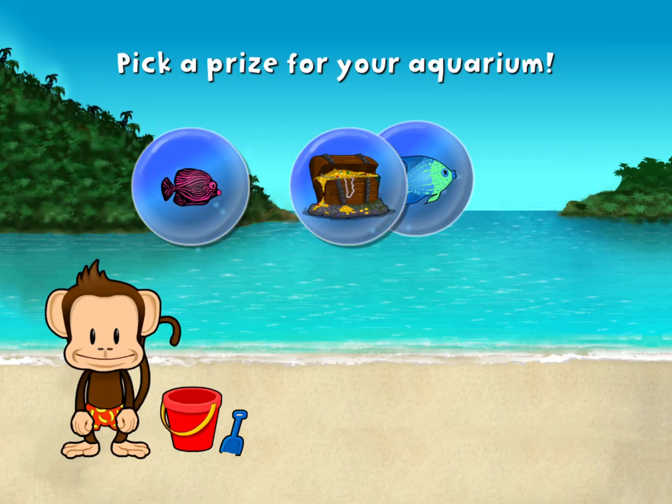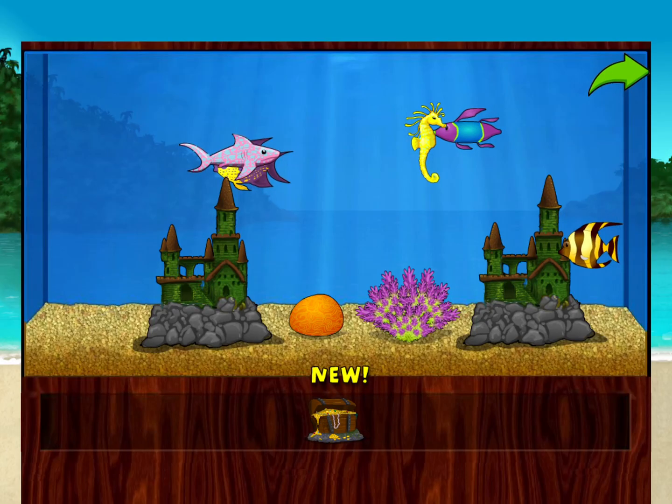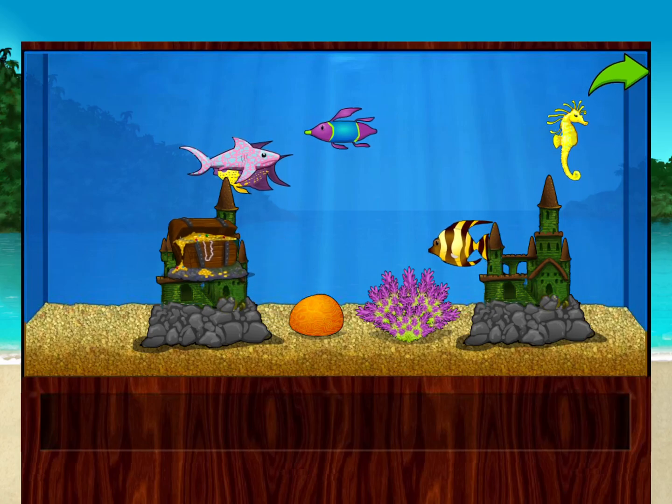That's right! You won a prize! Add things to your aquarium by dragging them from the tray! Touch the arrow to get back to the beach!